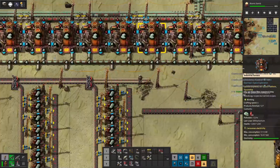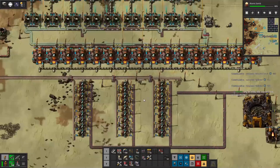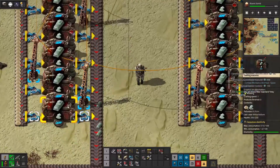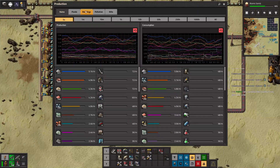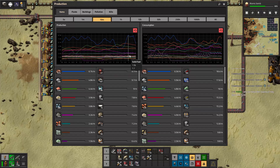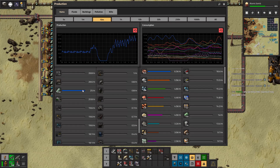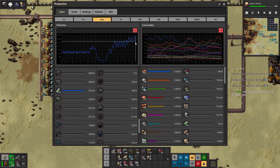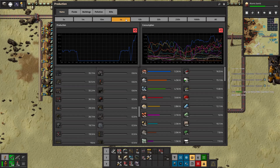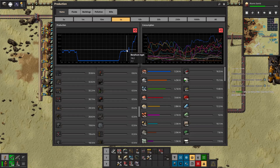We'll get there one of these days. Are these all running? I think they're all running, which is good. My production statistics for the last 10 minutes for these ingots are probably pretty low. Yep, we went from 21 to about 50 — we doubled production. It might go higher, it might go lower, who knows. It was 20 and now it's 50. It was 0 for a very long time — those ingots are getting made.